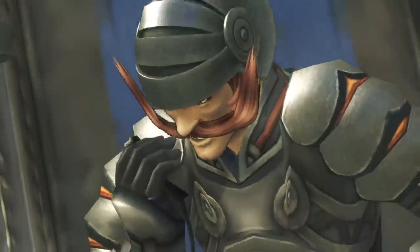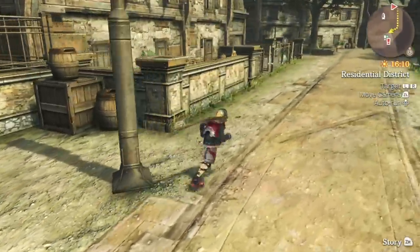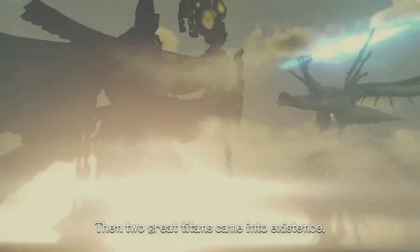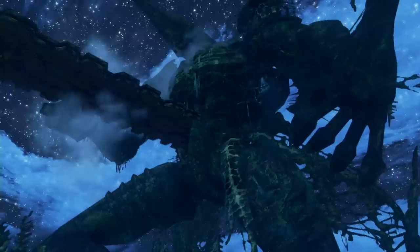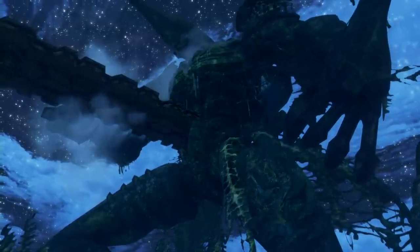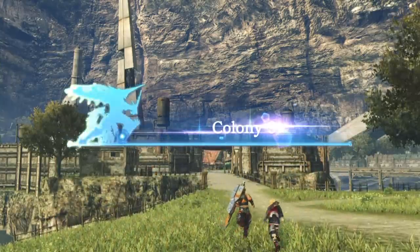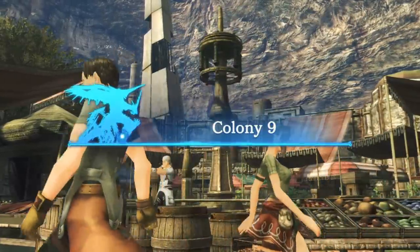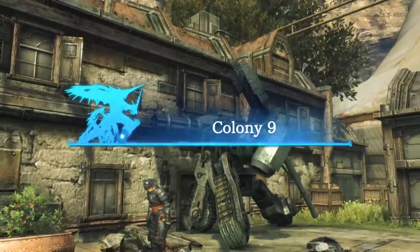Although Xenoblade Chronicles' opening hours may seem standard fare for JRPGs story-wise, what sets it apart right from the get-go is its setting. Years before the events of the game, two massive titans, Bionis and Mekonis, were locked in a devastating battle of unfathomable proportions. One day the titans froze and life started to pop up on the backs of these enormous figures. To put things in perspective, Colony 9, where the protagonist Shulk lives, and the sprawling plains and lakes surrounding it are located near the Bionis' ankle.